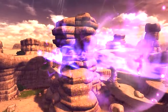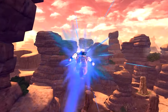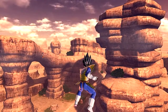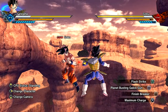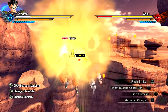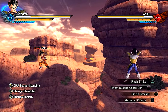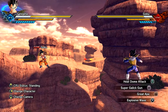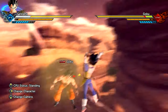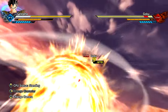Switch over to Goku here. He's just taking the beatings. All right, let's get him a little bit more centered. What else we got? Let me see here. We have the Finish Breaker. Maximum Charge, just wanted to see the aura. So yeah, he does have the red aura, which is kind of nice. And then we also have the Super Galak Gun, Explosive Wave, and Heat Dome Attack, which is kind of like Galaxy Breaker.